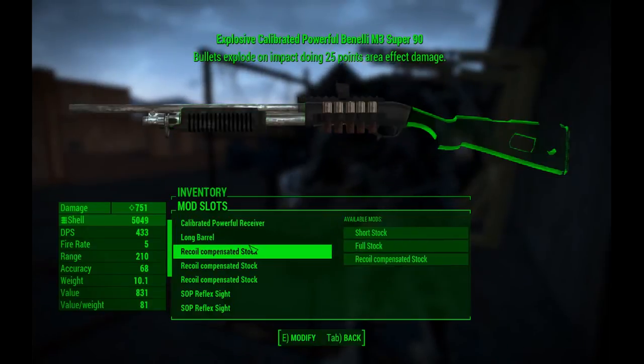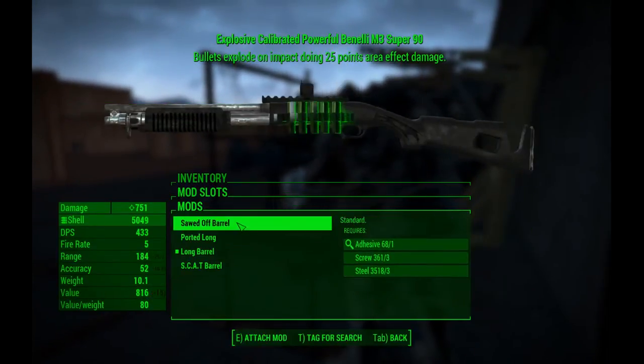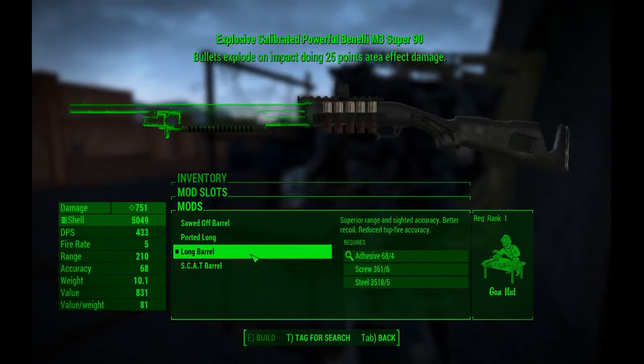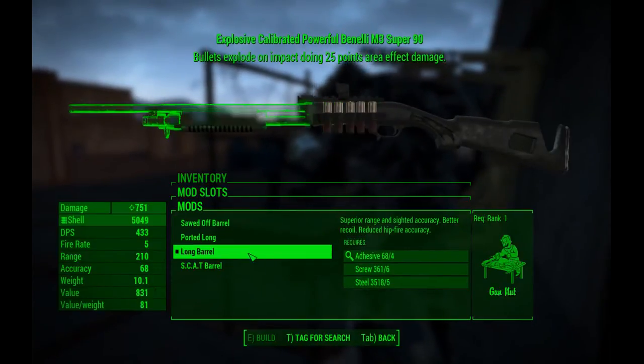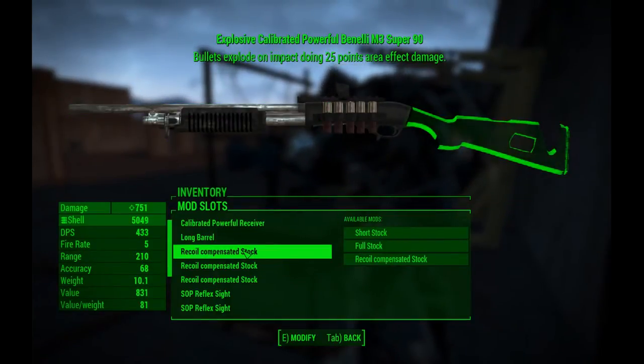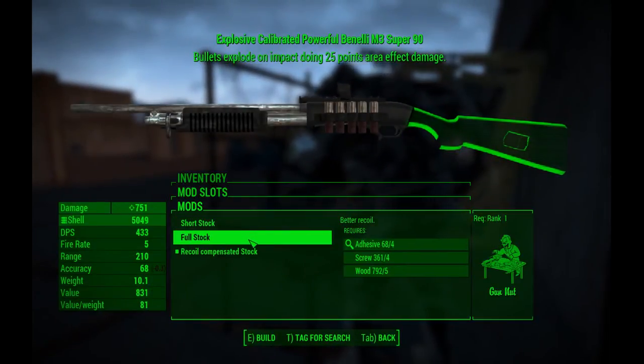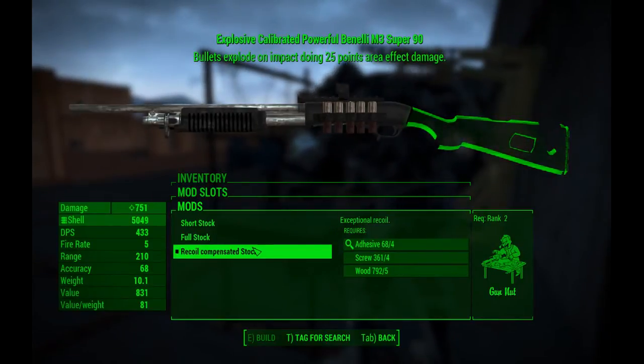There are four barrels: the sawed-off barrel, ported long barrel, long barrel, and scat barrel. I'm using the long barrel. The scat barrel is probably the best though — the long barrel has more range, but the scat barrel has a little bit less range with less recoil, so it's better in my eyes. I just feel like going with the long barrel today.